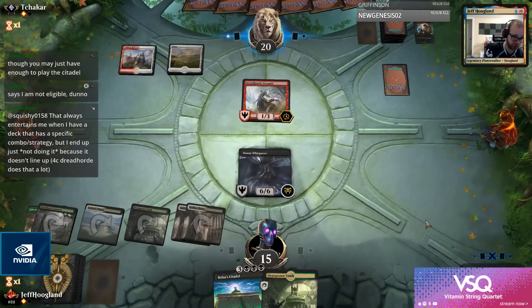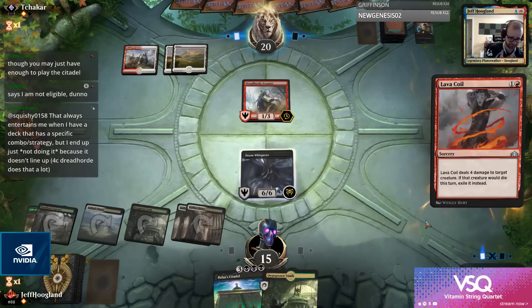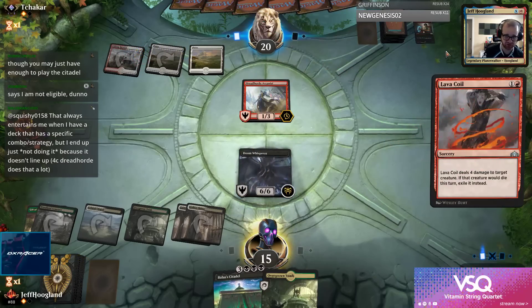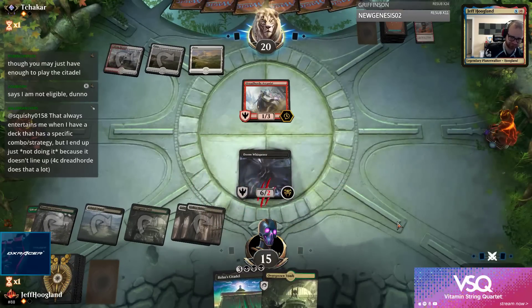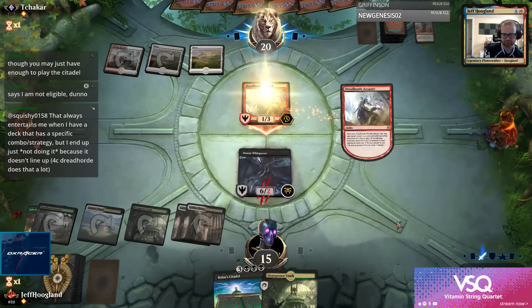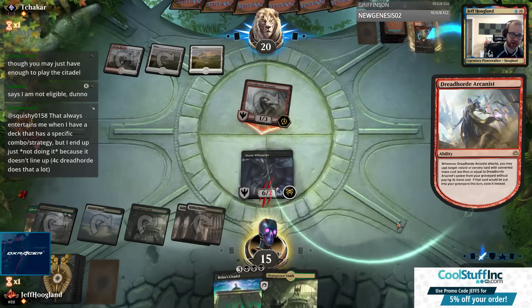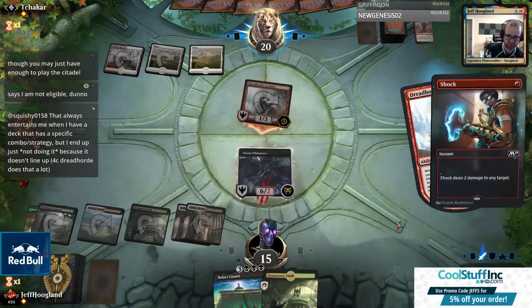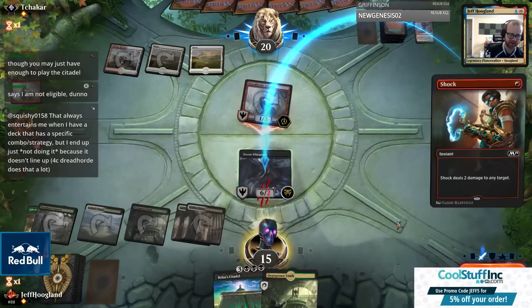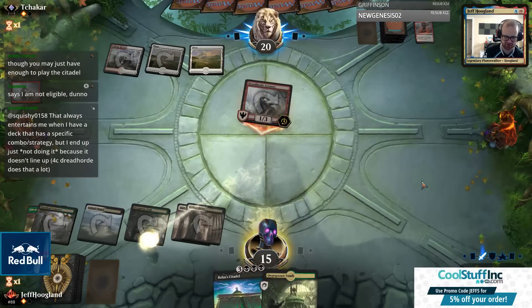I wonder if they have a Lava Coil here. If they have Lava Coil they can coil the Whisperer, and then shock it with the attack - not bad, good line for them. I don't think I want to surveil - I just want my health total as high as possible for when I cast the Citadel next turn.